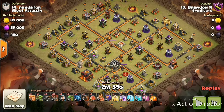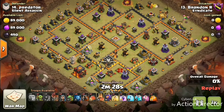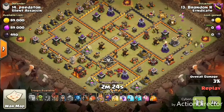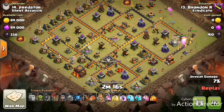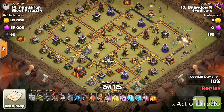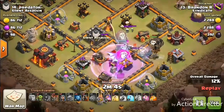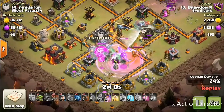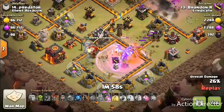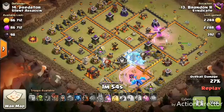Alright guys, so we're gonna get into our last attack. We got Brandon coming in against Predator, and we're coming in with an Electron guys. We're gonna start off on the eastern side of the base — got a giant down to do some tanking for our baby drags to sort that funnel, got the wall breakers down to open that compartment up. We're gonna send our heroes in to take out the wizard tower and the air defense. In this blimp, we've got an electro drag, and under that blimp we put the rage and a clone spell — so it clones all the balloons in that blimp. The electro dragon is gonna take out the enemy queen, and the balloons take out a bunch of the defenses, absolutely destroying that one part of the base.